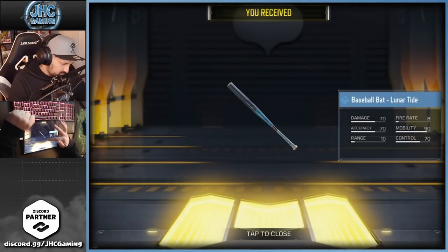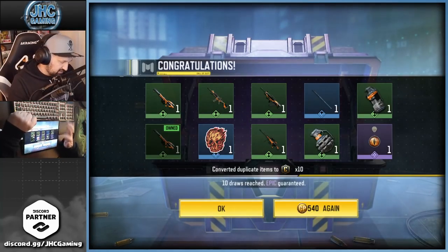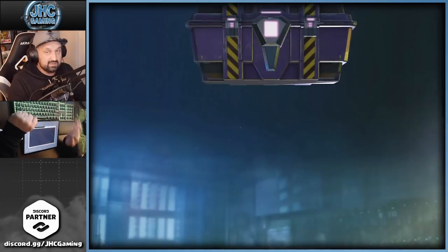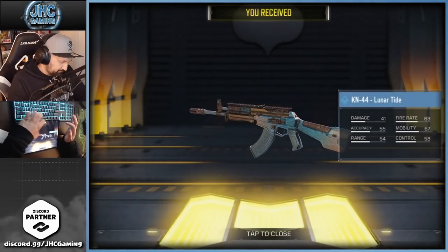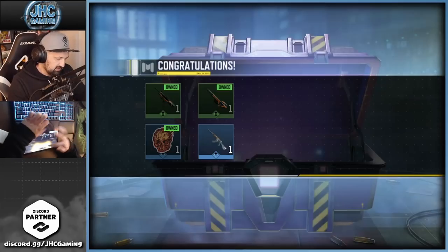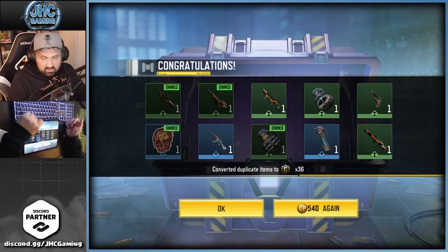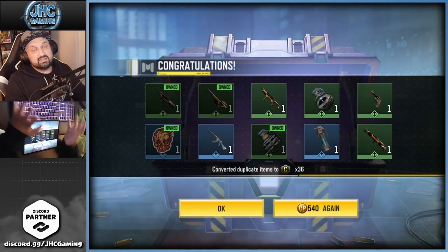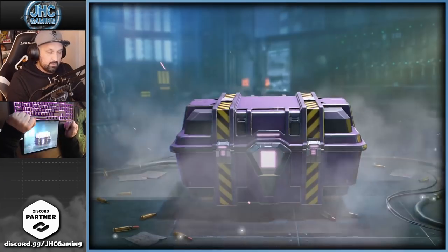We got a baseball bat — of course you're gonna get the charm before the guns unless you're extra lucky. That's 20 crates now. If we get an epic here that would be really cool. Can 44, and these skins are not super bad but not super great. Flashbang — nobody cares. And then of course a bunch of uncommons, probably never gonna use any of these. That's gonna be the last 10 crates, guys — one more guaranteed epic coming.